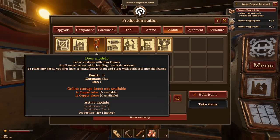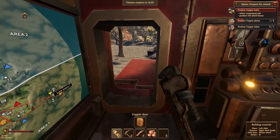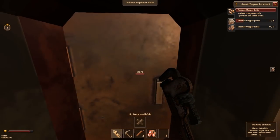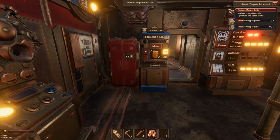It needs copper tubes and copper plates - let's make a bunch of those. Okay, the door is fixed. Good, that spooked me out for a bit. I actually put a door in there - there we go, yeah, proper door. Nice!